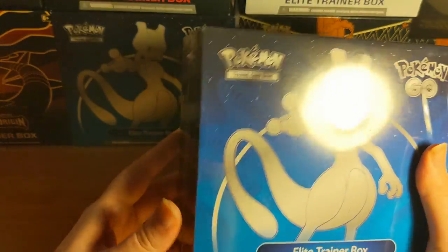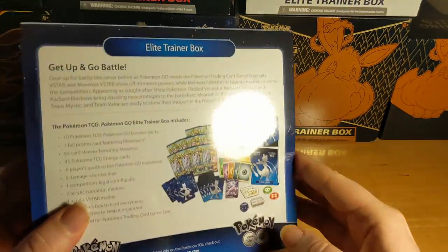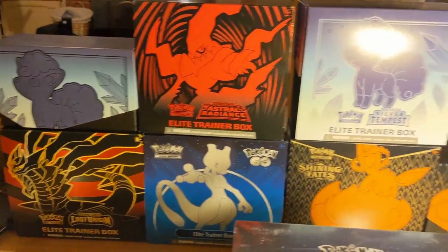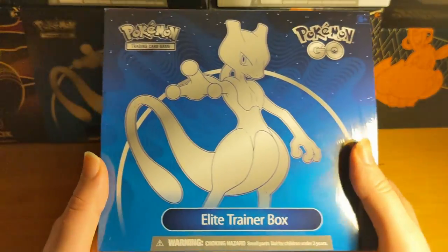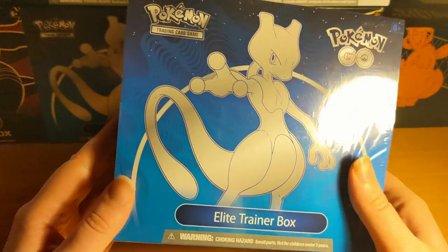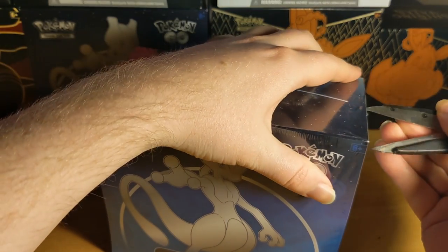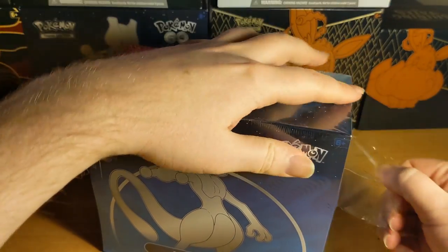Hello folks, so I got two more of these bad boys. I opened one of these a while ago and out of all of these boxes, I found that I was finding some of my favorite cards inside the Pokemon Go Elite Trainer Box. So I got two more, and I know there's a couple of Charizards potentially in these boxes, so I thought this is most likely to give me the kind of cards that I want.